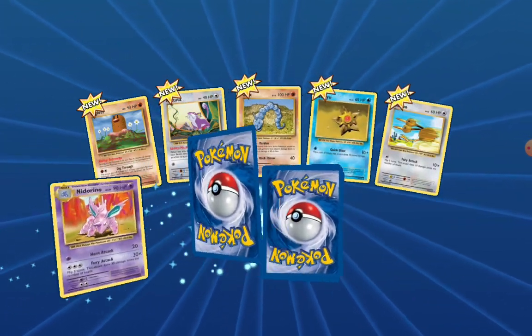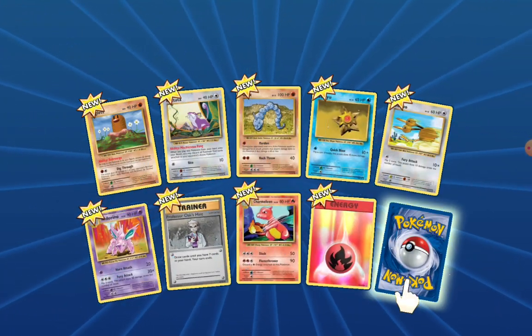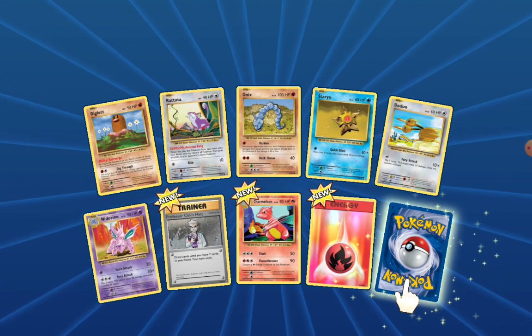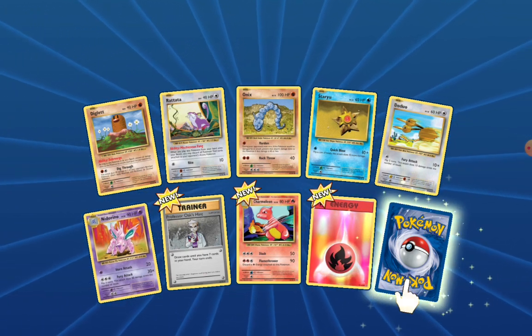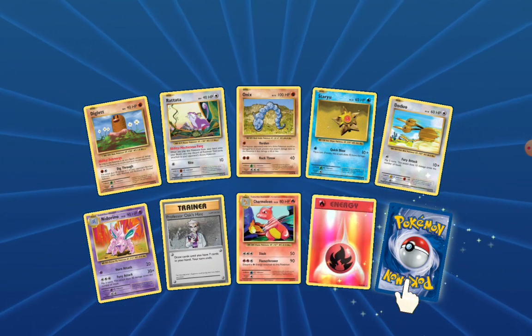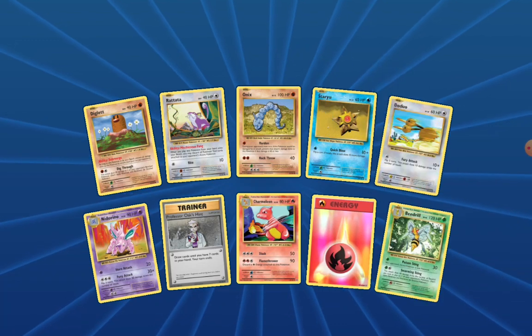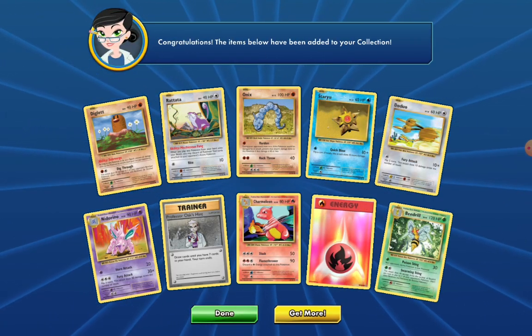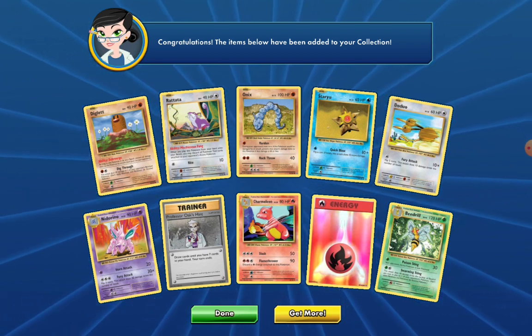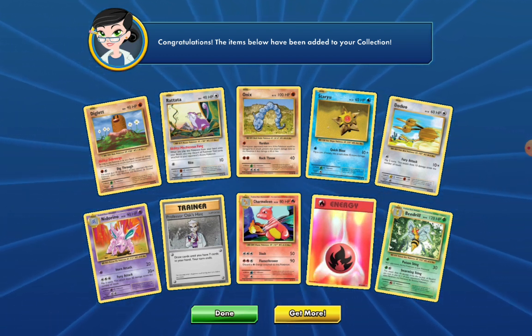Okay, we got a Diglett, Reddita, Onyx, Starduo, Neuron, Neuron, Professor Oak's Hint, Charmeleon reverse holo, Fire Energy, and a Beedrill. We didn't get anything very good.